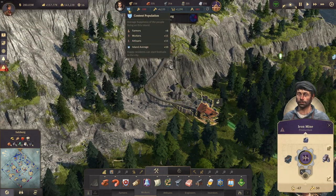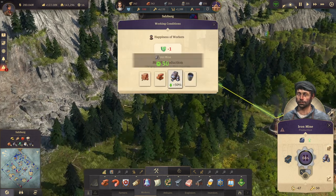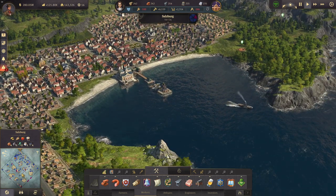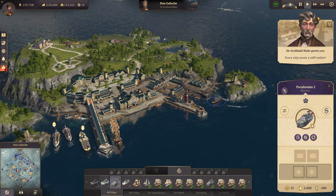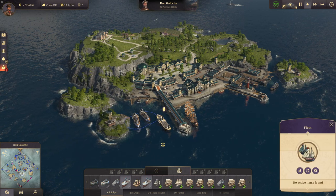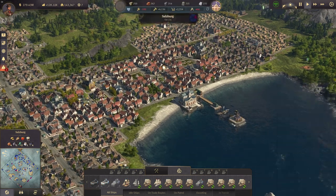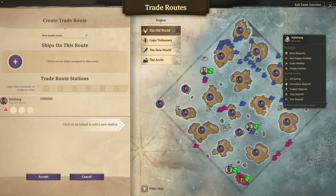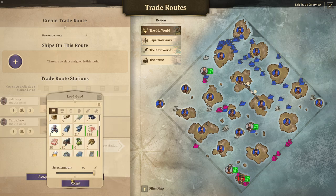How's the happiness looking? Salzburg inhabitants are really happy, so we could bump it up by 50% — only minus one happiness there. Now we just need a small monitor — that monitor is enough for that. We also have another cargo ship, so two free cargo ships now. Pocahontas 2 is going to be on a trade route for iron ore only, from Salzburg to Karth Holm.